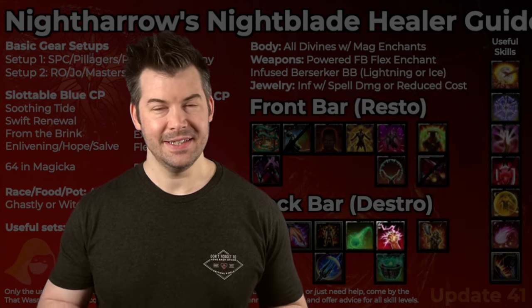And then I mentioned a couple of useful sets at the bottom: Ozezan, Archdruid, Nazara, Black Rose Prison, Restoration Staff, and Powerful Assault, which I mentioned as a good dungeon set. Anyway, that's it for today, guys. If you want to know more about healing, I've got some more in-depth, deeper guides on the channel. I appreciate you guys watching, and we'll catch you in the next one.